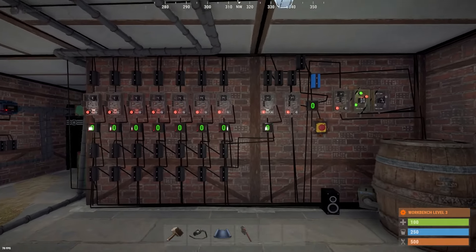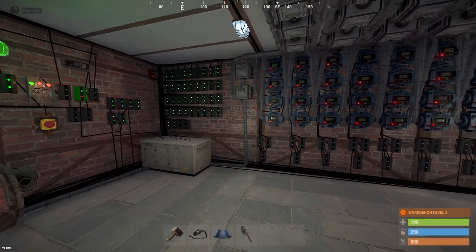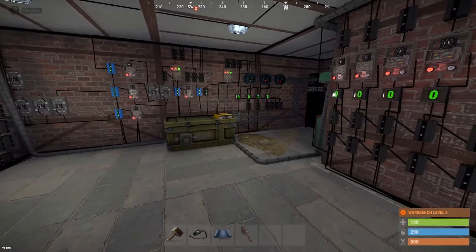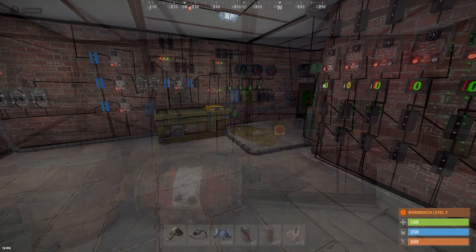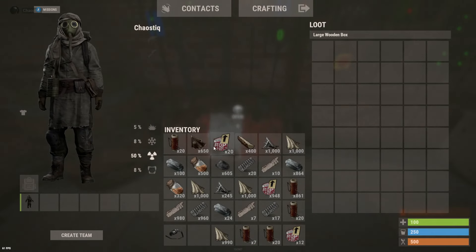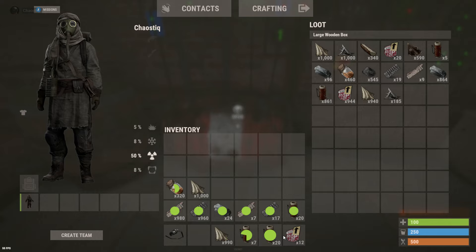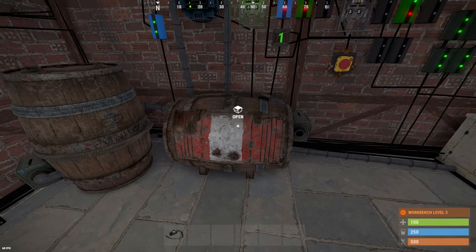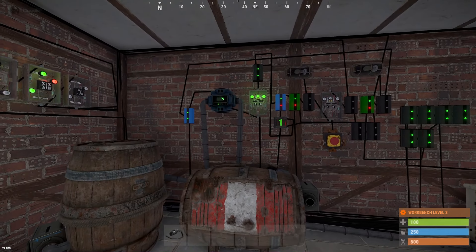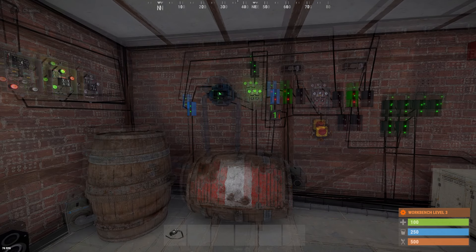This is how the entire machine looks like. So how does it work? You come to this box and place all the resources needed for the machine. Then the conveyor will start to move to the next box once it notices it has enough resources to start a kit.